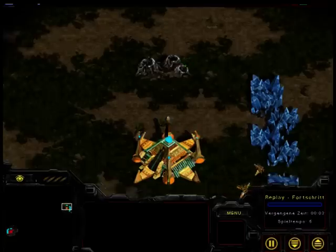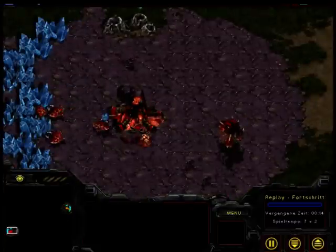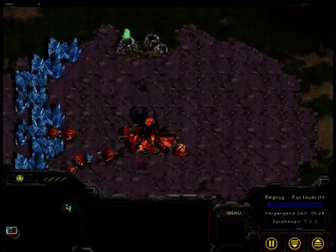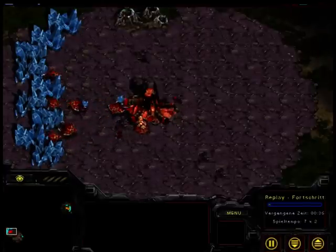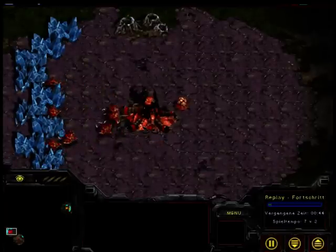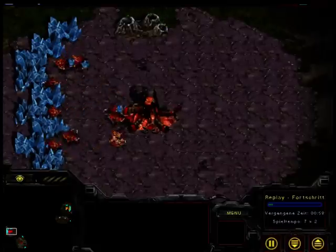This is the second game. I'm showing the same rush again. Here's me, the Zerg, playing the same strategy. You remember: do the pool at 9, then the gas, then two more drones, then the Overlord. When the Overlord is finished, the pool is finished too — then you do your Zerglings and go for an attack. While you're doing that, you're upgrading the speed upgrade.